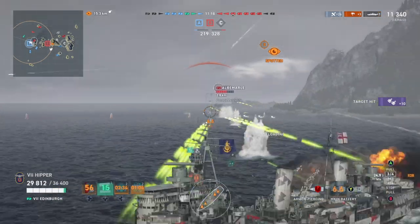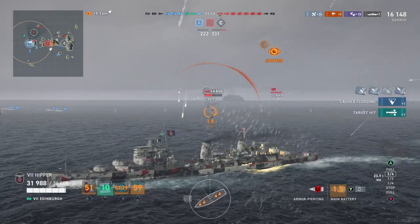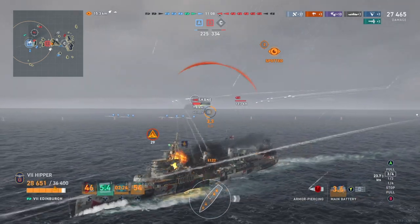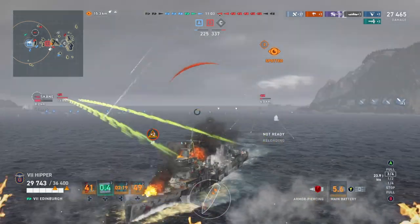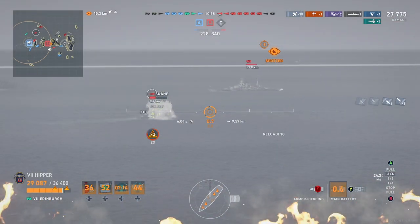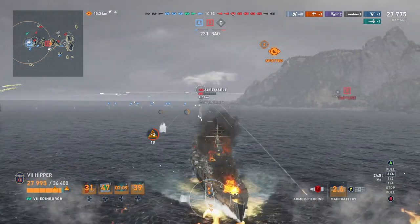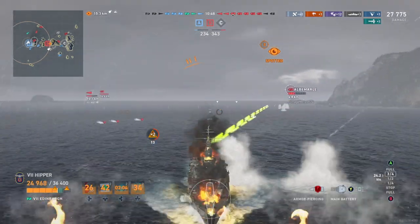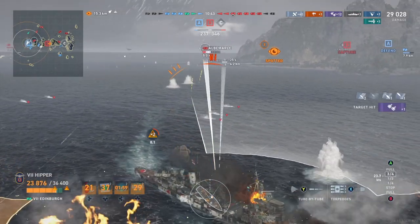We need to get him out of the cap and then have him sunk. The Skåne joins in, we get one torpedo on the Albemarle, and then we shoot at the Skåne, because we will not let a spotted destroyer be wasted even if we don't really hit him. The Albemarle survived, which is a bit of a problem — I was expecting to get him with those torpedoes. Now I can't show broadside, he's reversing into the cap again, and I have to dodge torps while staying angled.